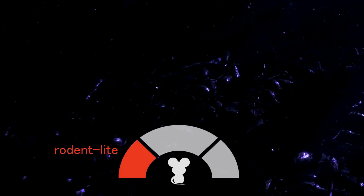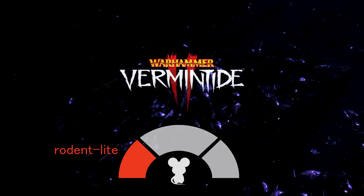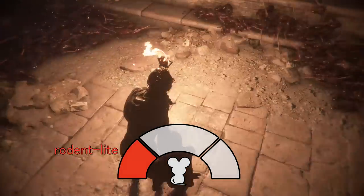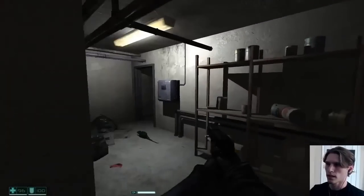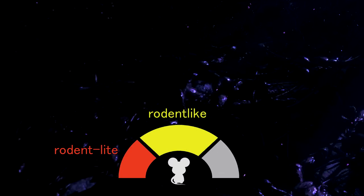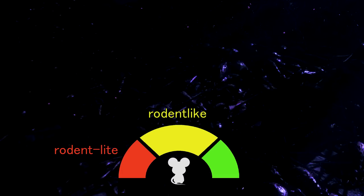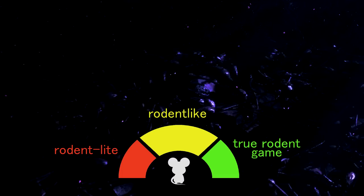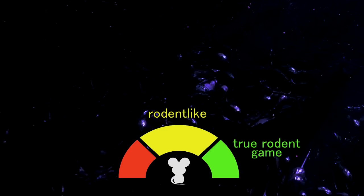The red part is for rodent-lights — games that feature rodents more prominently than most games, like Vermintide, Dishonored, A Plague Tale. That one has some cool rat tech. Games that just feature rats as a random common enemy wouldn't qualify. The yellow area is for rodent-likes, mainly games where rodents are featured as the protagonist. And the green area is reserved for true rodent games — ones which don't shy away from treating rodents like they are, well, rodents. Games that fall into the yellow and green areas will be the focus for this video.